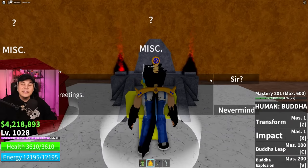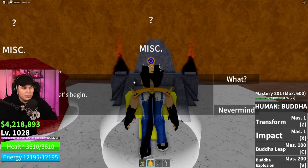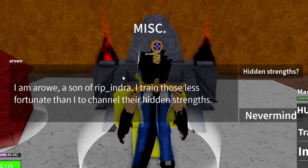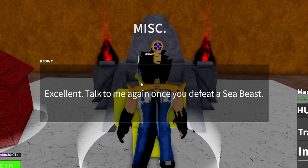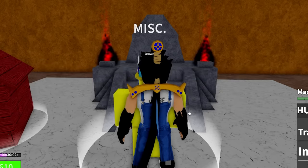This is actually the race V3 part. Arrow says: 'I am Arrow, son of Rip Indra. I have been sent here by the gods to teach those who seek wisdom in order to make their race ability stronger. Talk to me again once you've defeated a sea beast.'